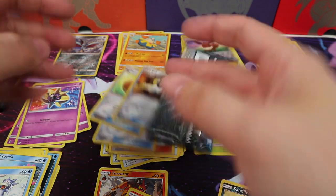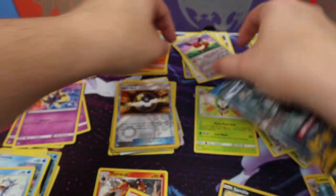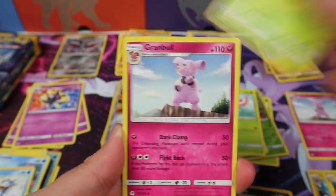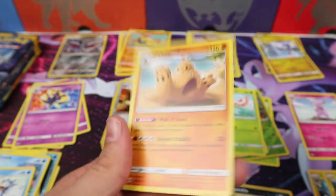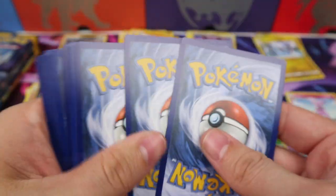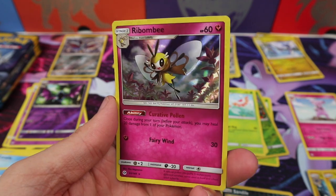Goodness gracious — that is not what you want to do! After that spill, we are back on track. Team Skull Grunt, a Metapod, Granbull, Golbat Reverse, Palosand. We need to break this bad streak. Metal Energy, a Repel, Pinsir, Timer Ball, a Palosand Reverse, and a Ribombi Hollow Rare.